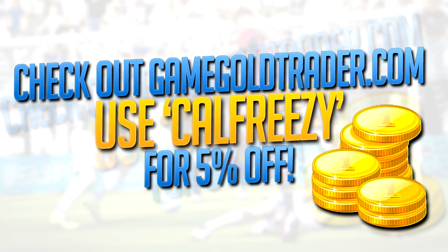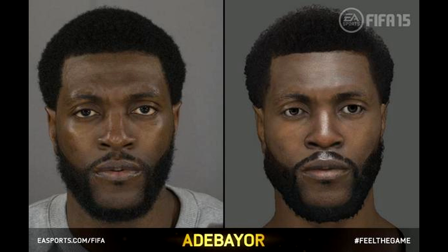Hey guys, just before I get into this video, if you fancy yourselves any ultimate team coins, check out gamegoldtrader.com. If you use 'calfresia' at checkout, you'll actually get 10% off — not 5%. I've yet to update the graphic, so use that at checkout and you'll grab yourself a discount. Enjoy the video guys.